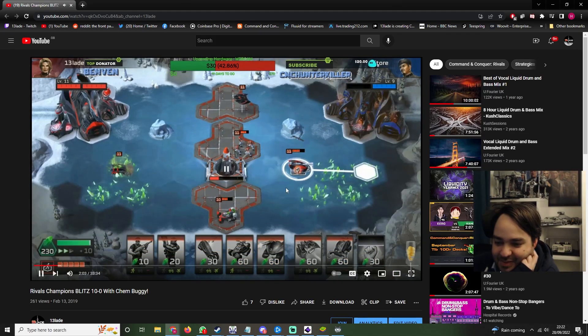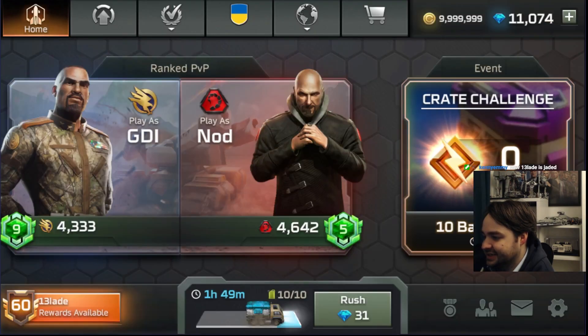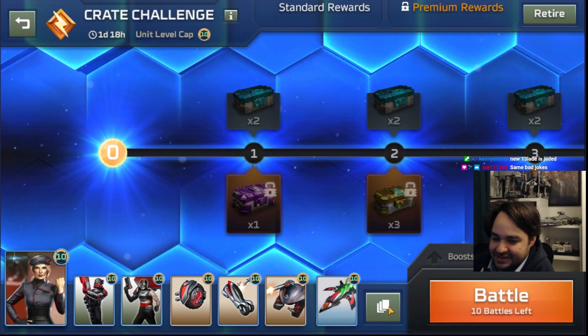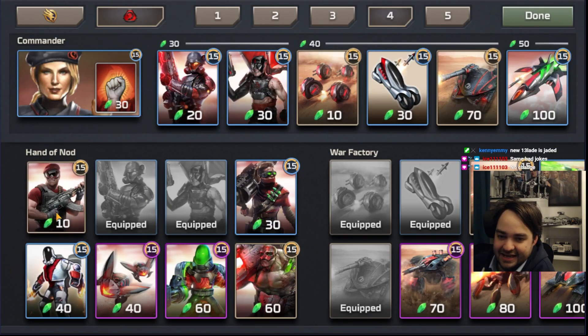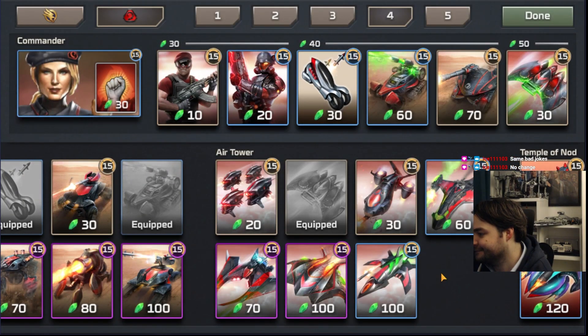What's in the air tab? Banshee - this is old Banshee though, this is such a classic old-school deck. This deck is just a timeless classic. The commander is Oksana - we've gone full circle Jack, we've gone full circle. This is a deck I played in 2019 and it's basically the same as the deck people play now. Absolutely crazy.